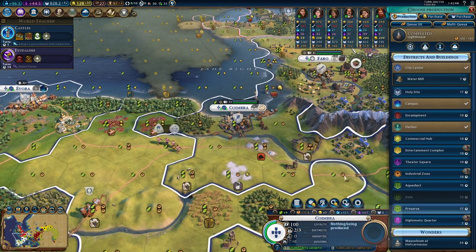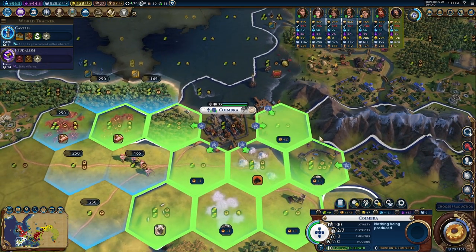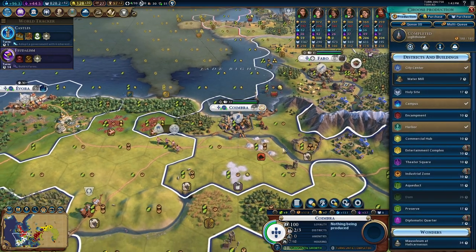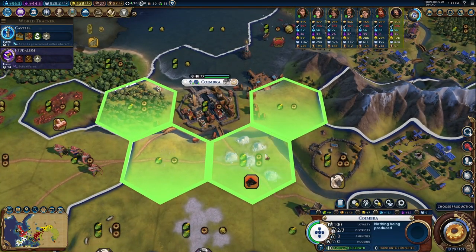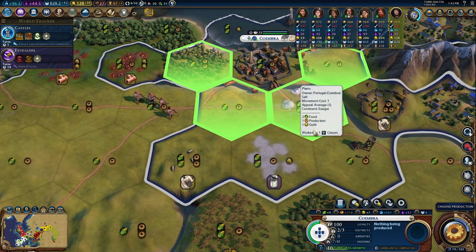We are at 96 science — that is nearly twice as much as Victoria. Now we have an option for an industrial zone, and we also have some nighter here. I don't know if I'll harvest that or not. I might actually build an aqueduct on top of that and then get an industrial zone here.